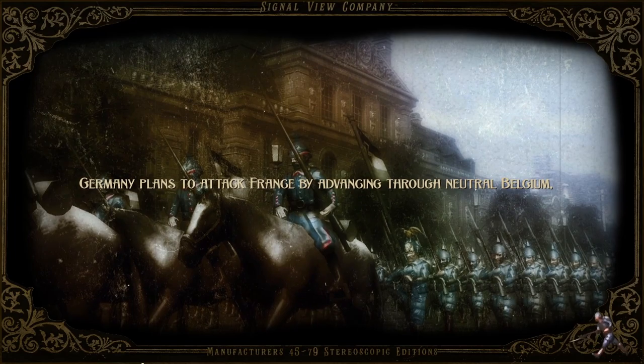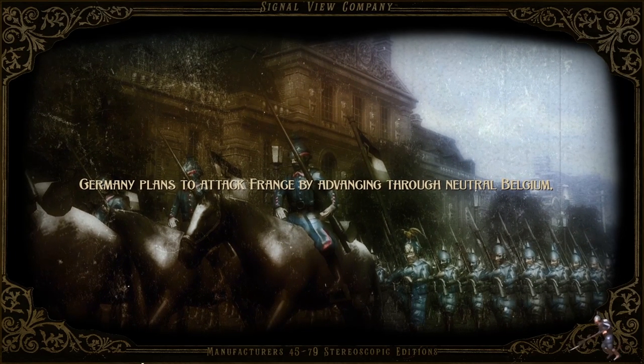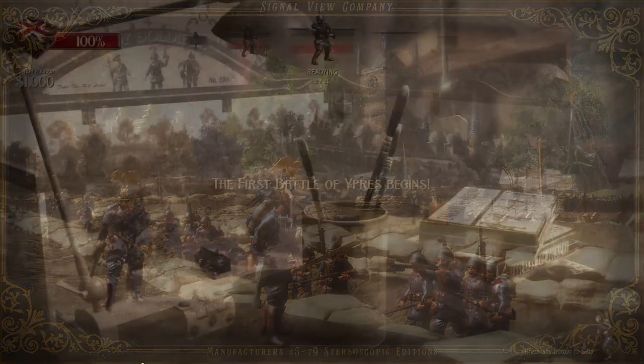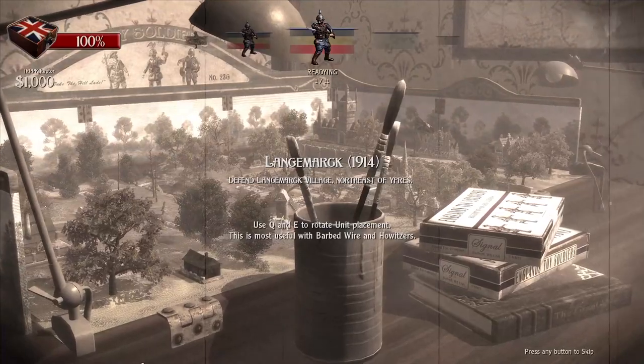Germany plans to attack France by advancing through neutral Belgium. Well, we'll see how that works out. The first battle of Ypres begins. Oh man, it's going to be a big one. The Germans are coming. Let's build those defenses and hold the line.